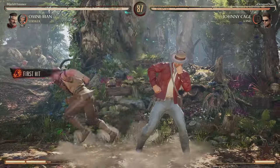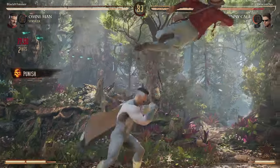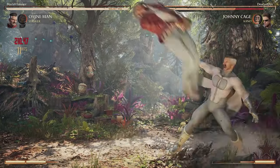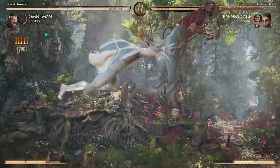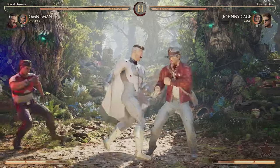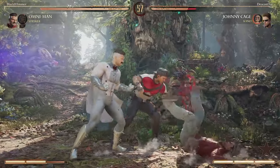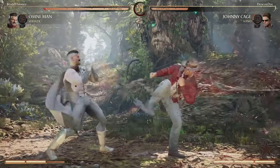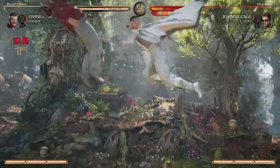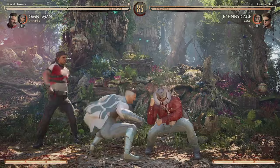Next up we got Stryker — another cameo that's practically good with everybody. His block pressure game is insane; look at what we're doing — Johnny Cage of all people can't press a button. We catch him with a full combo punish off of pure block pressure with two meters, and we haven't even been touched yet: 385 off of that, pretty damn good. We drop the Stryker grenades again — those grenades get annoying. We catch him with the overhead which is also plus on block. One-two into the full combo again into the full dash combo: 273, and we take the game.